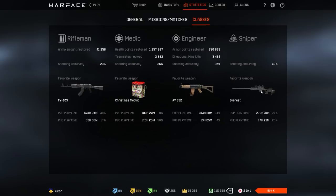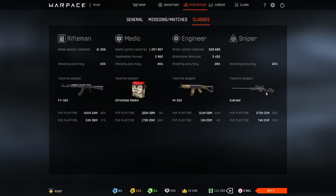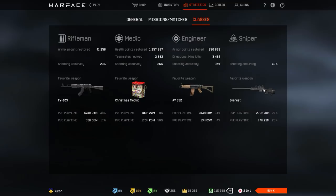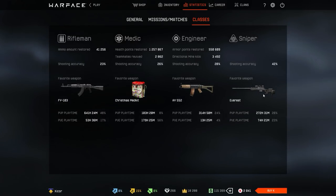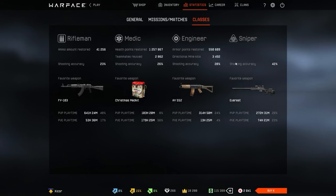Then sniper — same thing. I fucking hate the Everest so much, yet I used it. There was a time when the only free bolt-action sniper was either the Everest or the M217. Everything else was either out of the vendor rotation or in credit random boxes so you couldn't get them. By the time the weapons came into the Warface Law random boxes, I had already mastered the Everest — which is why it's my only master sniper and also my most-used one here.